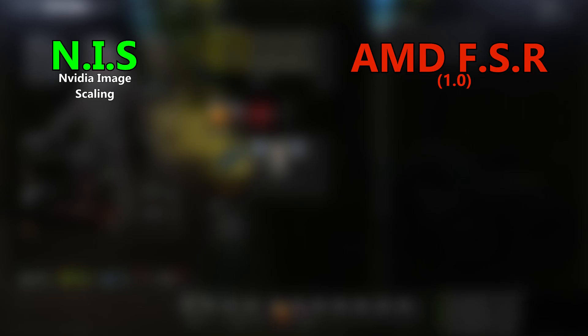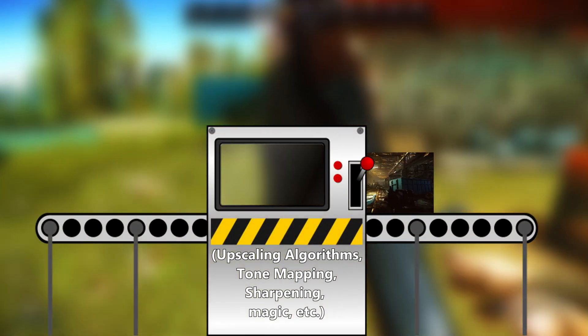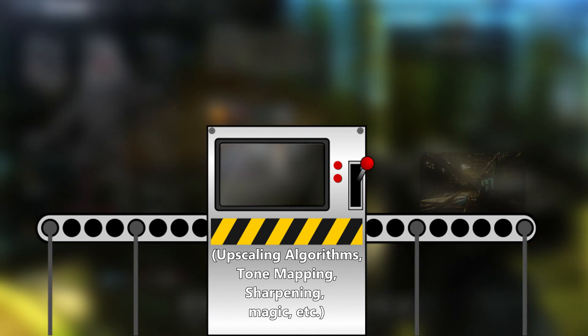To anybody who doesn't know how these work, let me quickly explain. Two of these — NIS or NVIDIA Image Scaling, and AMD FSR or FidelityFX Super Resolution — are both spatial upscalers. What this means is that they take each individual frame, one at a time, and upscale it through tools and algorithms that attempt to make out details and upscale those details. Where NIS and FSR 1.0 differ, however, is in their application.